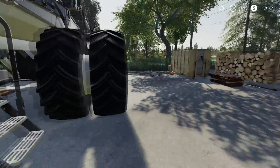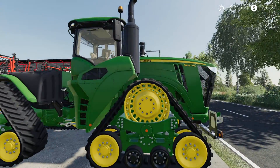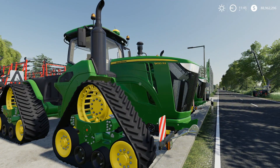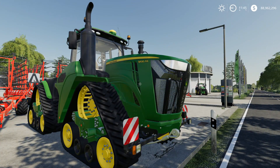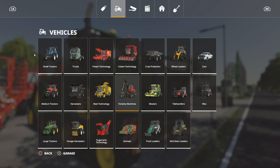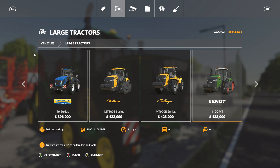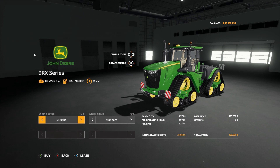The star of the show that everyone's going to be excited about is that we finally have a John Deere 9RX series — the 9620. Let's look at the shop to see what models are available. The engine power goes up across models: the 9470 is 570 horsepower, the 9520 is 572, the 9570 is 628, and the 9620 is 670. They don't quite line up numerically.